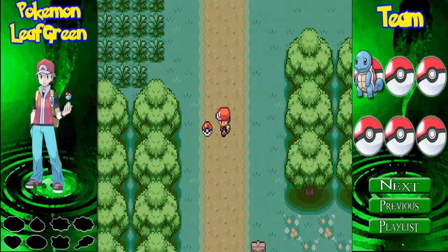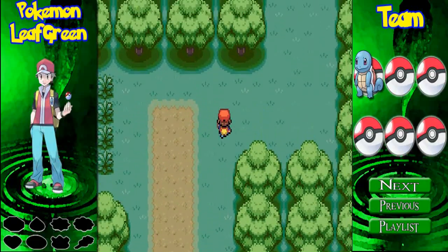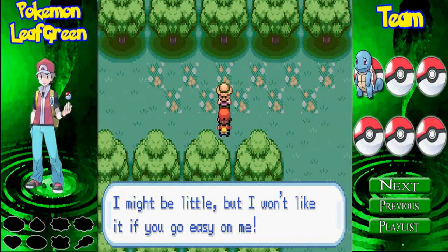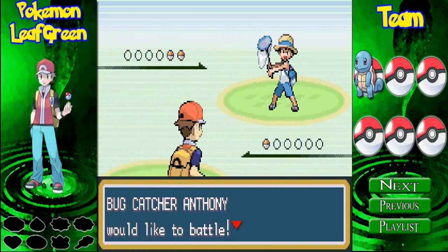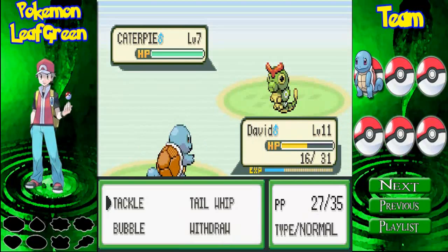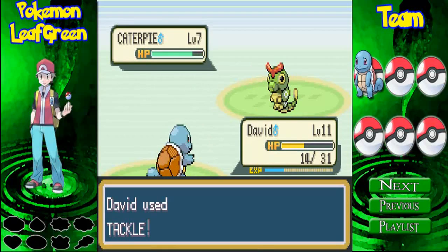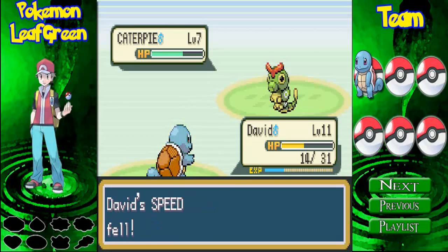I may catch another Pokemon — oh, a Pokeball! An Antidote. I may catch another Pokemon just to help with surviving in here. There's Bugcatcher Anthony — I think he has a Caterpie and a Metapod. Something I forgot to mention: David learned Withdraw when he leveled up to level 10. Withdraw is basically the water version of Harden, and it looks cooler because in the 3D model Squirtle jumps in his shell. Anyway, back to skipping the fight.